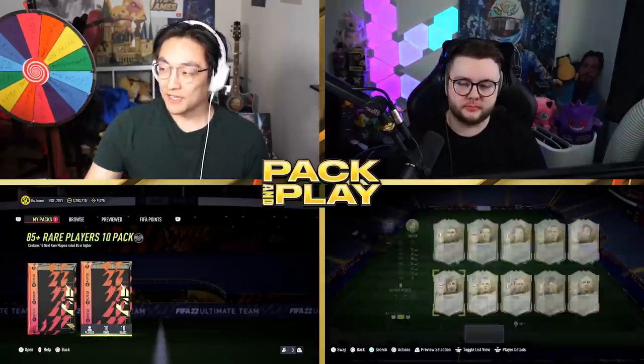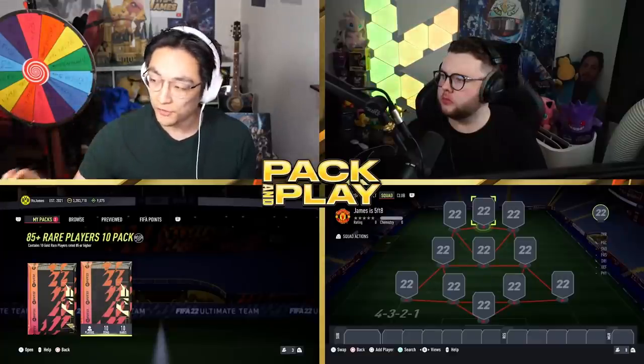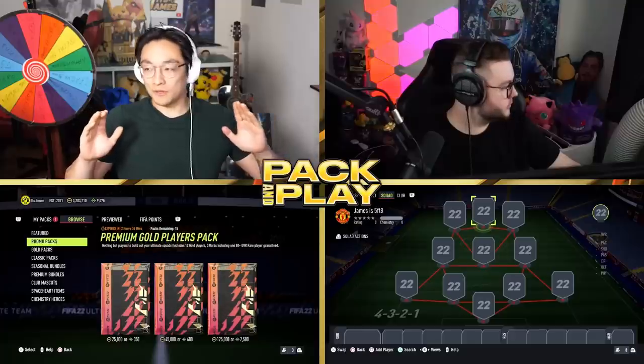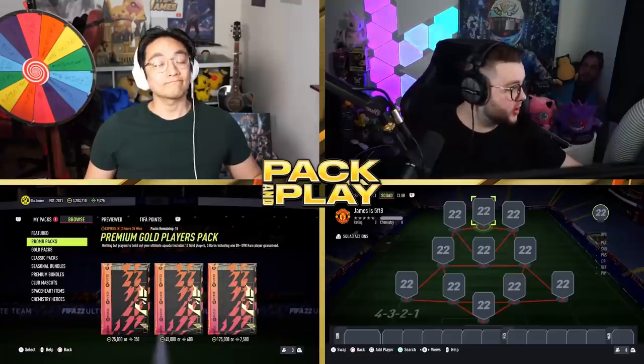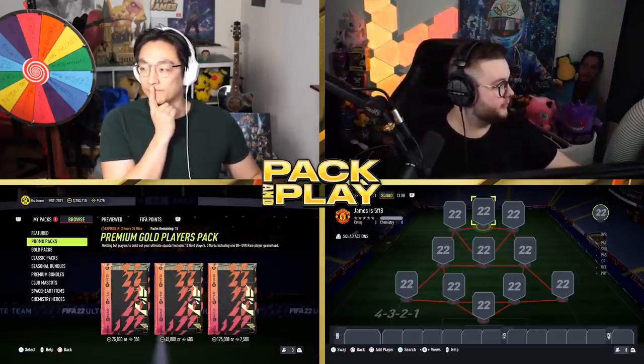Hopefully we can get something as good as that today. For me, I've got my 85 times 10 rare players pack. I've heard someone say they got an icon in their 81 to 89 times 10, so icons may be possible from this. But mainly we're looking for some new Future Stars cards — Pedri is the one to look for. He was extinct at two mil. The price range systems work when it's automatic and not run by humans.